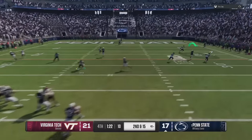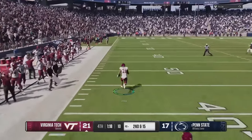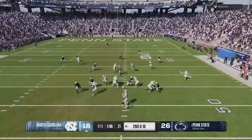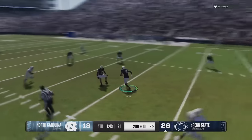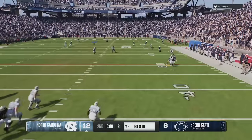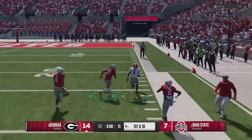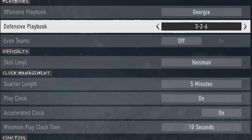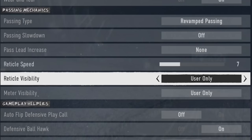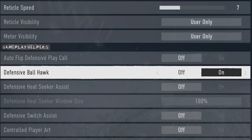Having trouble winning games in College Football 25? Whether struggling to pass on offense or struggling to stop anybody on defense, this is the video for you. The solution could be something as simple as making a change in your game settings. If you want to see five changes you can make in your gameplay settings to be instantly better at College Football 25, stick around after the intro.